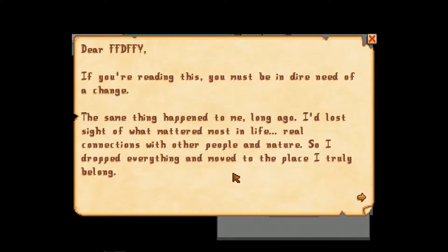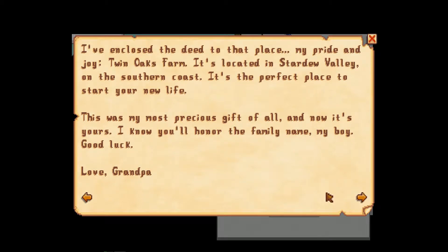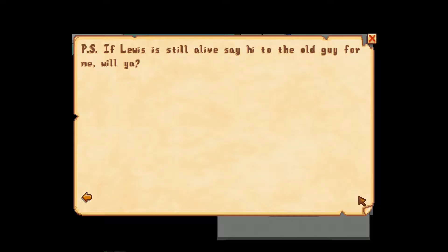The letter reads: 'Dear FFDFFY, if you're reading this you must be in dire need of a change. The same thing happened to me long ago — I'd lost sight of what mattered most in life: real connections with other people and nature. So I dropped everything and moved to the place I truly belong. I've enclosed the deed to that place, my pride and joy: Twin Oaks Farm. It's located in Stardew Valley on the southern coast. It's the perfect place to start your new life. This was my most precious gift of all and now it's yours. I know you'll honor the family name, my boy. Good luck. Love, Grandpa. P.S. If Lewis is still alive, say hi to that old guy for me.' So that is the scene where we are gifted the farm we're going to.